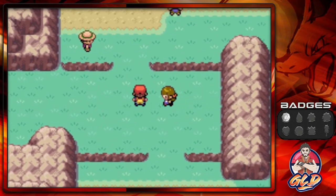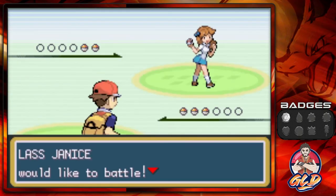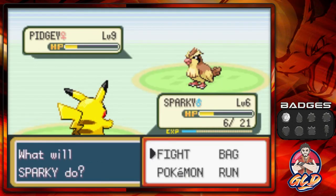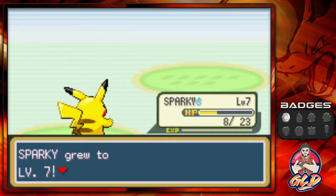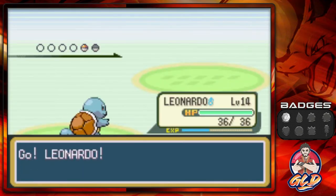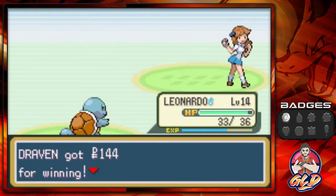Here we have a girl thinking we're looking at her funny — this is where it speeds up. She's Janice and she wants to battle. She's using Thundershock and she's level 7, coming out with a Pidgey, so let's go with Leonardo. Yes, we are going fast and she does not like us.